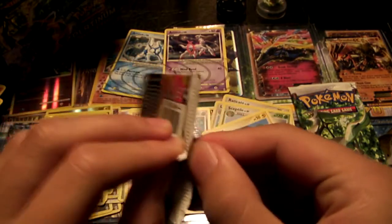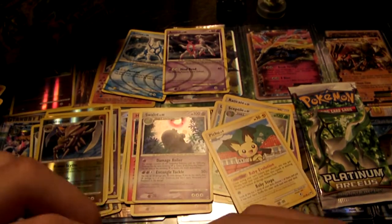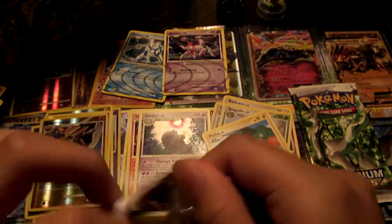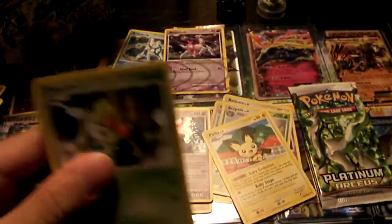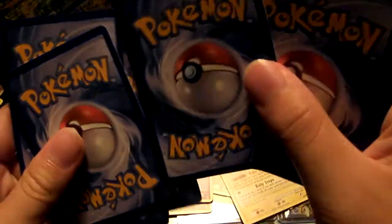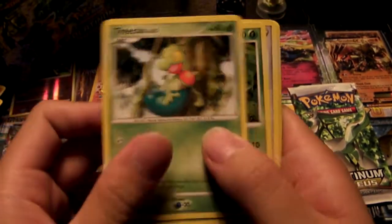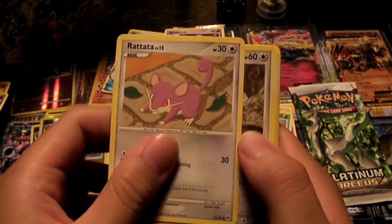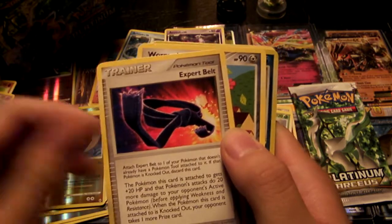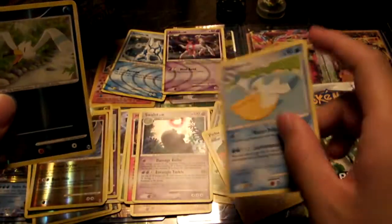Last two packs and we still only have gotten two Arceus cards. Pretty sure we can pull some more, because Platinum Arceus wants us to, and we should. God is literally looking up on us — even Arceus is the god Pokemon. We have Totodile, Snorunt, Rattata, Bagon, Burmy, Grovyle, Expert Belt, Wormadam, a Reverse Foil Wingull, and a Rare Pelipper.